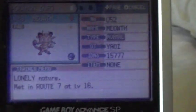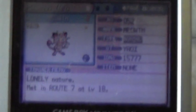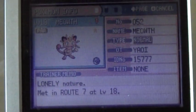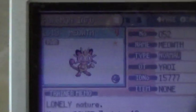That's a plus attack minus defence nature, I think. Look at that shiny! And I've got another normal Meowth in my party so you can see the difference.